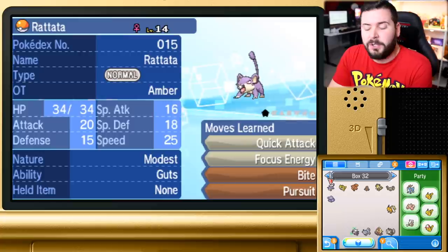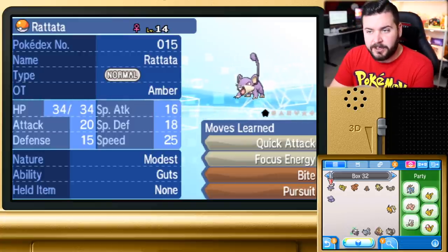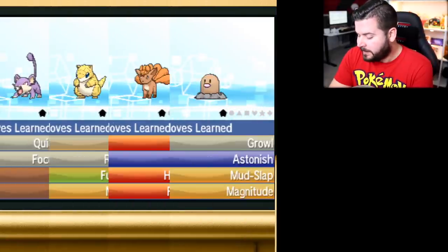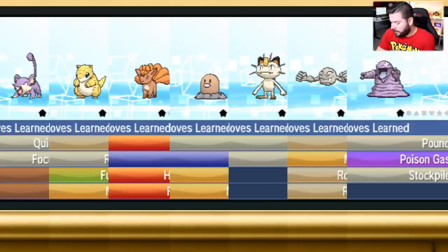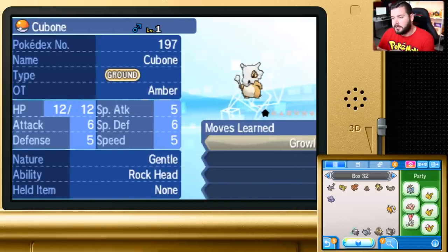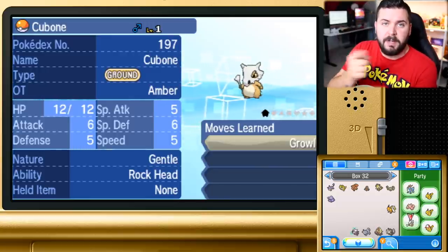Pokemon Ultra Sun and Ultra Moon has a total of 10 different lines of species of Pokemon that have regional variants, including Rattata, Sandshrew, Vulpix, Diglett, Meowth, Geodude, and Grimer. Those seven only have regional variants for their entire evolutionary line, as opposed to Exeggutor, Pikachu, and Cubone.